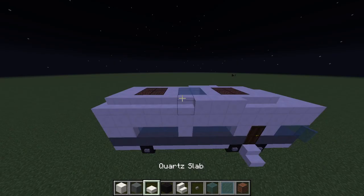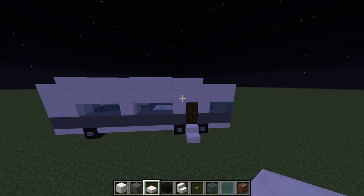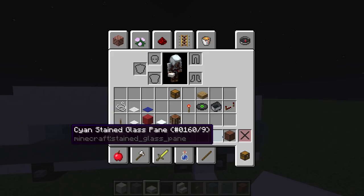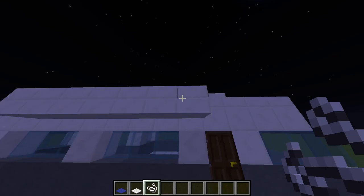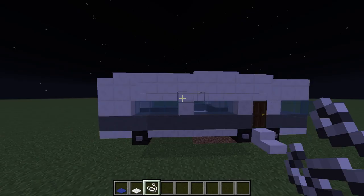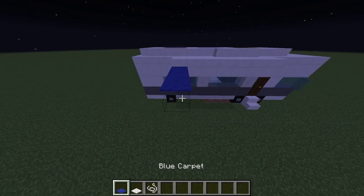Next, we're going to make that little flap on top. You want to start right here and go all the way to this middle and basically fill it up. Then take your string, get your blue and white carpet, and place it on the bottom block. Once you have that, go three out so it's four in total. Now place the carpet in that pattern.